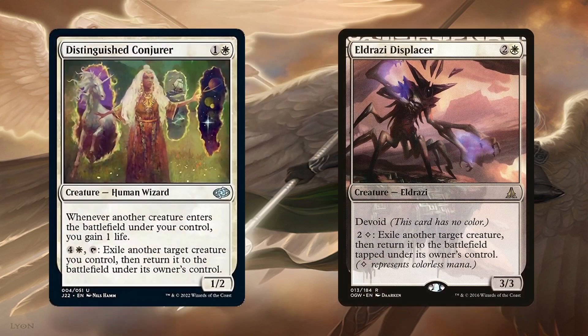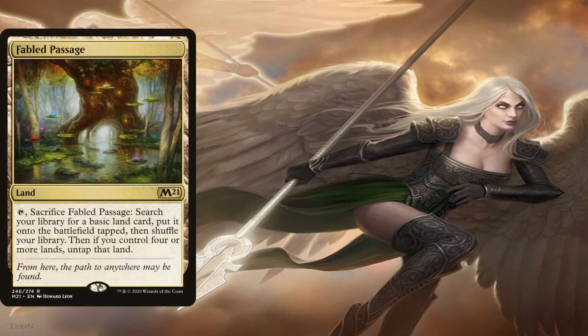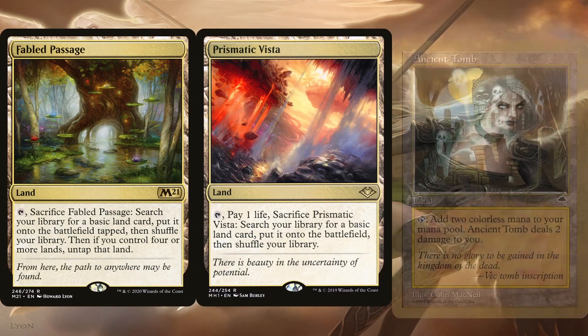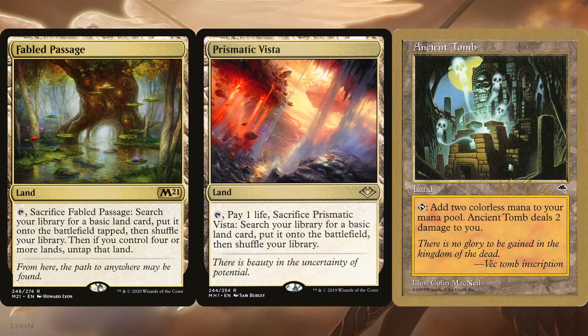Distinguished Conjurer and Eldrazi Displacer also provide immediate blink effects, but on activated abilities instead of ETB triggers. While they won't necessarily enable infinity, they're still amazing at re-triggering any useful ETB trigger. Having Preston in play with these is quite the bonus since we'll get that effect twice thanks to the token copy. They're also amazing at protecting our creatures from targeting effects. The Displacer in particular can exile any potential attacker or blocker since the creature returns tapped. The deck is running Fabled Passage and Prismatic Vista for the sole copy of Wastes in the deck, so we'll always have a colorless source of mana to activate it.